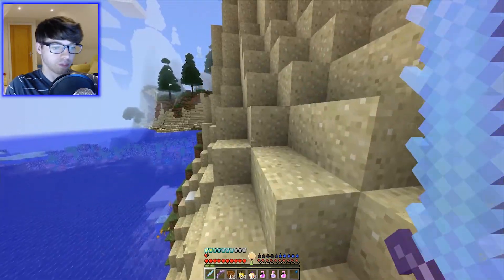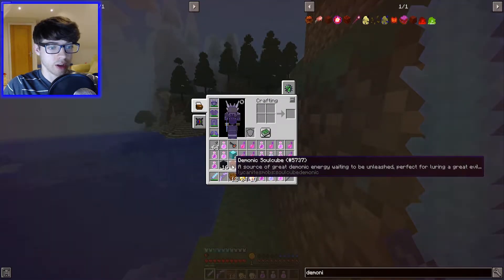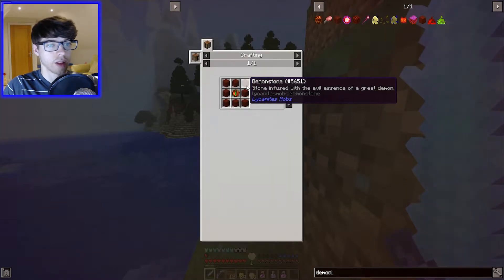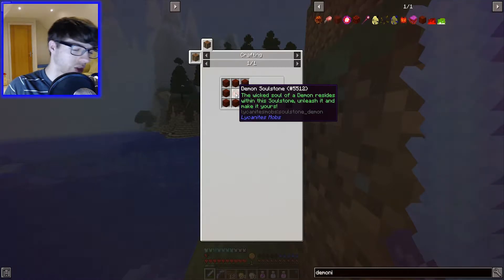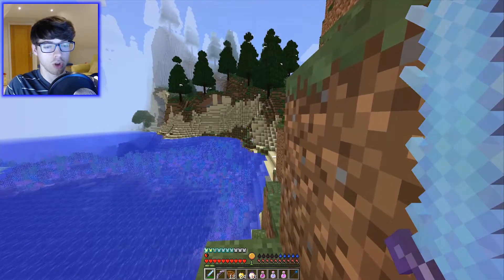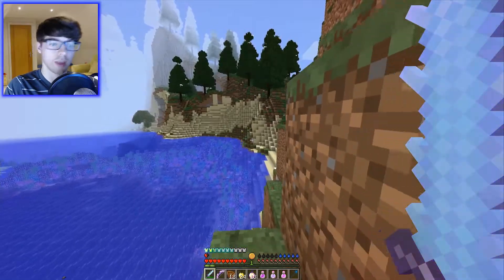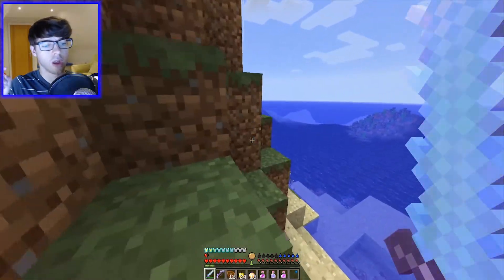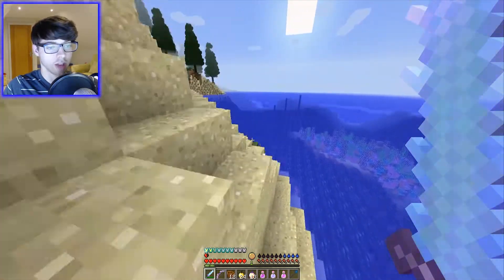To summon them in, you have to be in the Nether, which is why we're going this way. You need 16 obsidian and a Demonic Soul Cube, which isn't too difficult to make — it's Demonic Stone, which is a Nether ore, and some cobblestone. You also need a Demon Soul Stone, and I think the only two demons you can use are the Pinky and Caco Demon. You need to tame them and then put them into a Soul Stone.